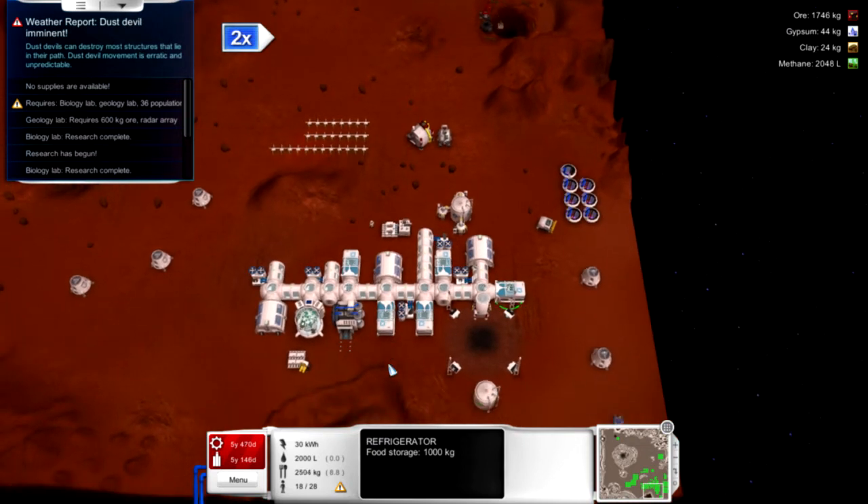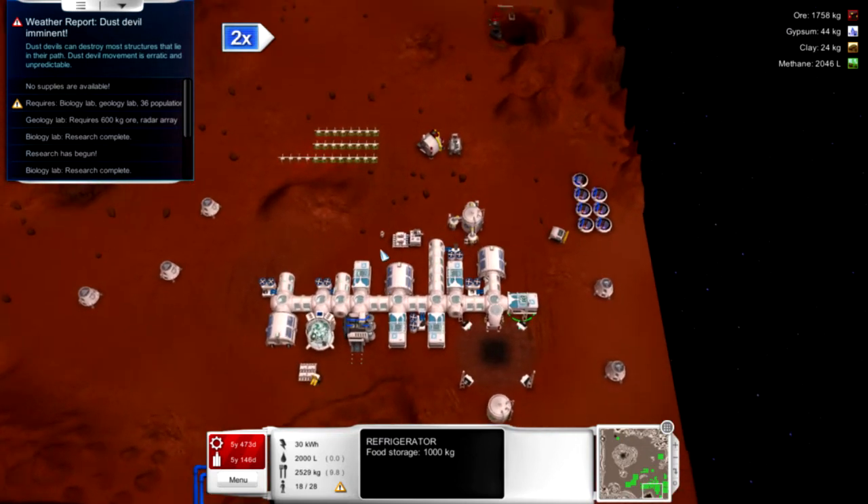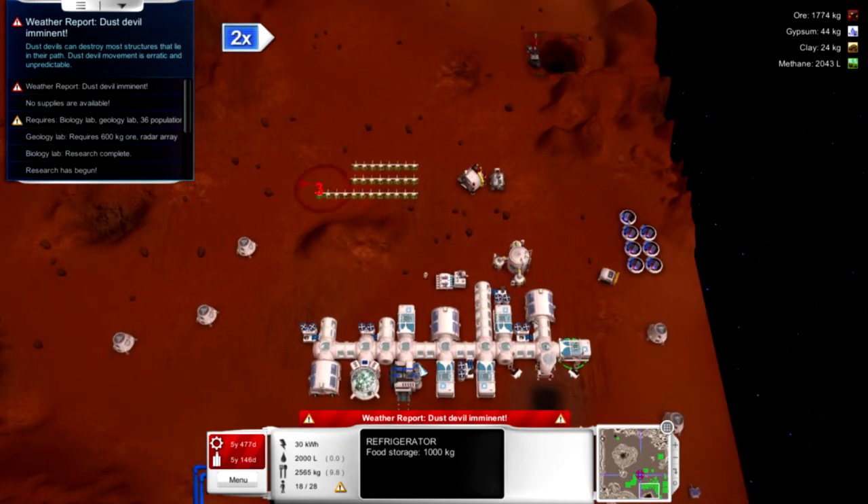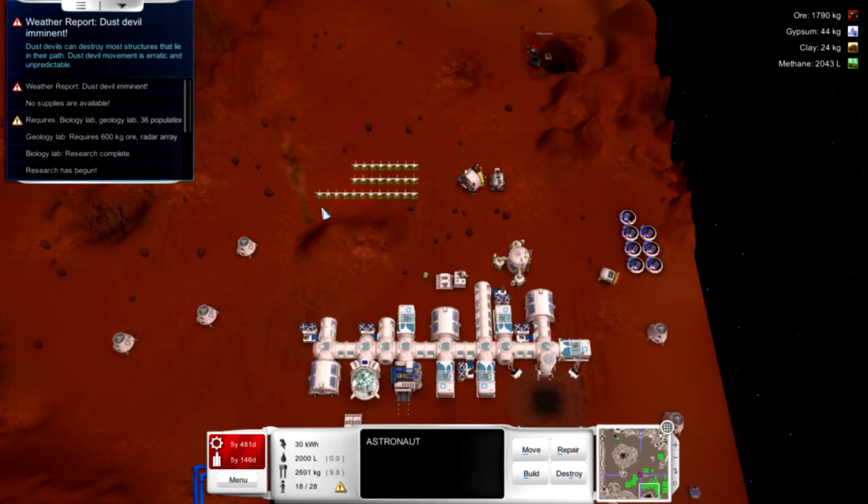Since we got that, let's convert all these over to refrigerators to get as much storage as possible. We're still making a good amount. We'll have tons and tons of food for our burgeoning colonists. Unfortunately there's a dust devil right there, just about to destroy the thing I just put down — it's totally toying with me. But it looks like it made it through in one piece.